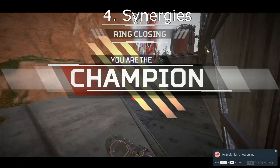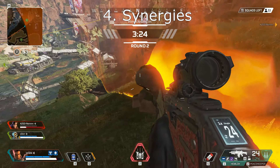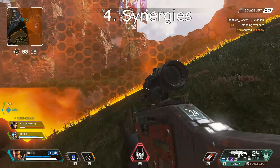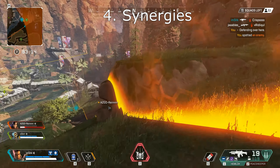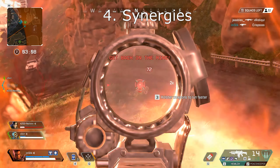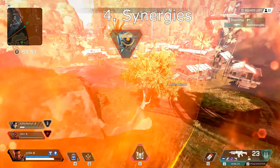Another decent combo is Gibraltar's Bubble and Lifeline's Healing Drone. If a team just got smashed in a fight or needs to heal after finishing one off, Gibraltar can bubble and Lifeline can drop a drone inside the bubble for safe AoE healing. There are other combinations in the game and they're also very effective, but I just gave a quick offensive and a quick defensive one to get started — I'm sure more stuff will be found as the game progresses.